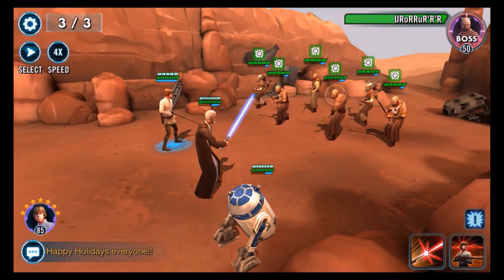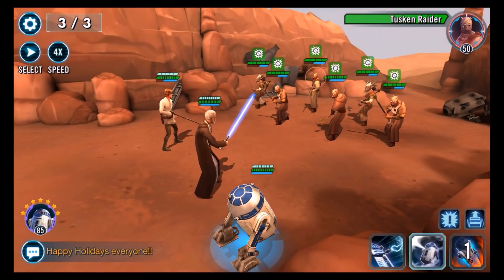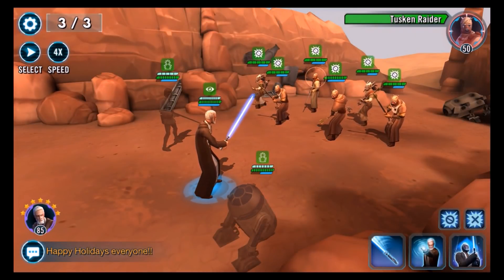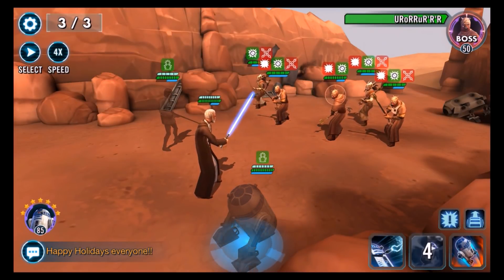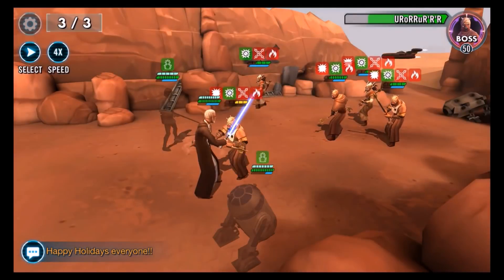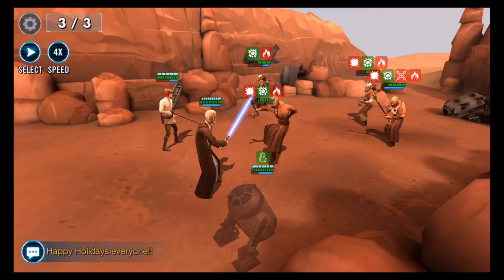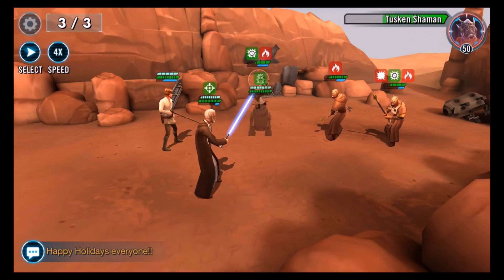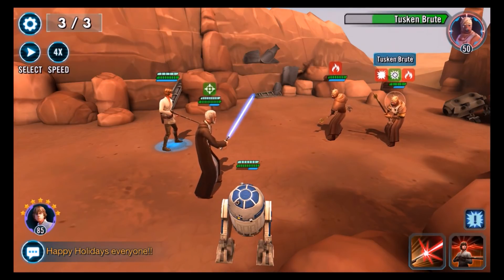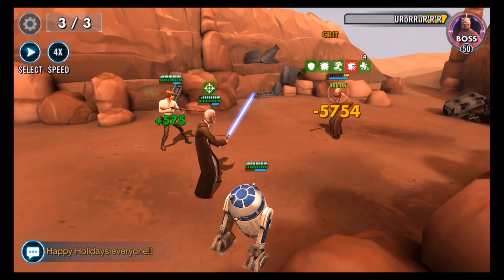It's pretty easy to beat with the team that I have. You need to use regular Luke — Farm Boy Luke — along with Old Ben and R2-D2. The only trick for Tusken Raiders is you want to take out the regular Tusken Raider first, because they have a call to assist, and if there's more than one of those guys up, they can do a lot of damage really quickly. That's going to be six attacks coming at you instead of just three, so watch out for that. But other than that, pretty straightforward.